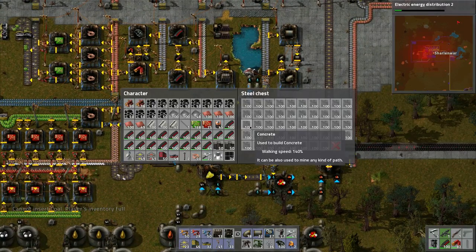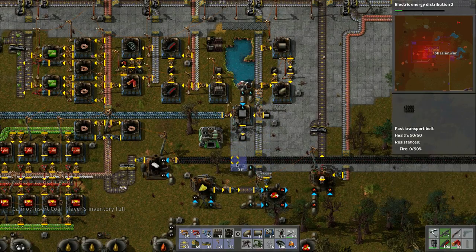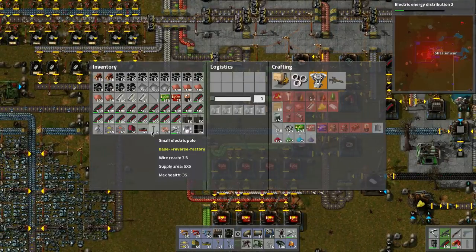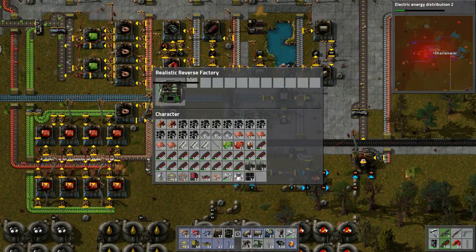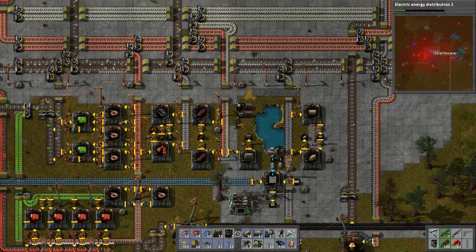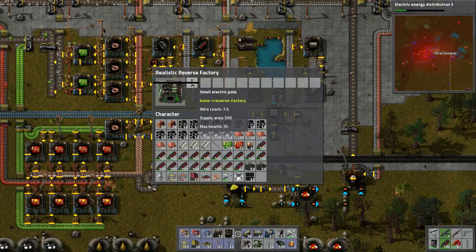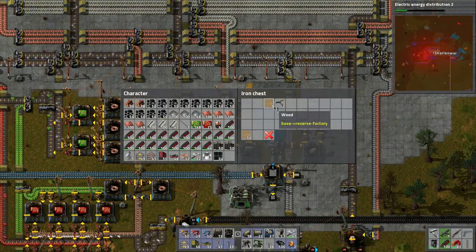We need to put more concrete in here everywhere. You kind of have to be in range to place the concrete. Those wooden power poles — we can dismantle them for the copper wire, which is way more important. Let's put one pole here.